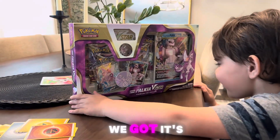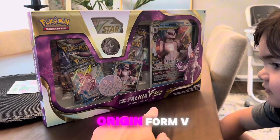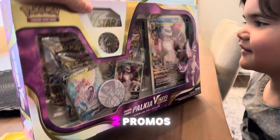We got today, buddy. It's called Palkia, and it's his Origin Form V Star premium collection box — oversized card and two promos. Look real nice. That coin is actually pretty nice too.